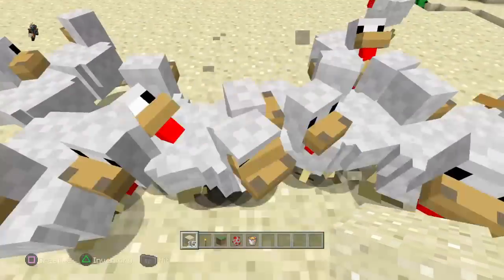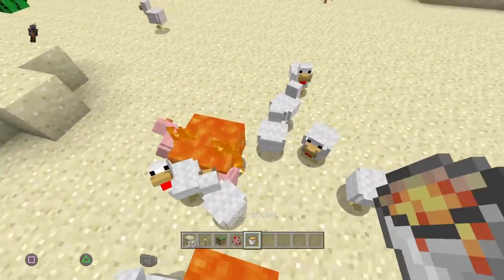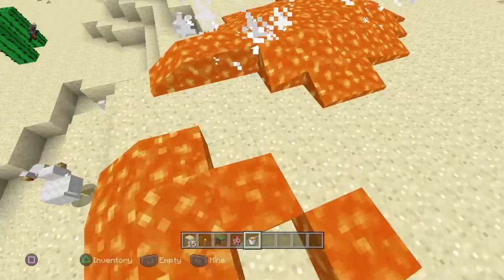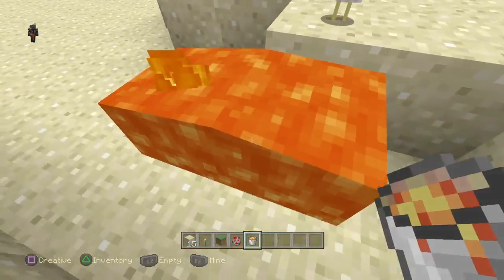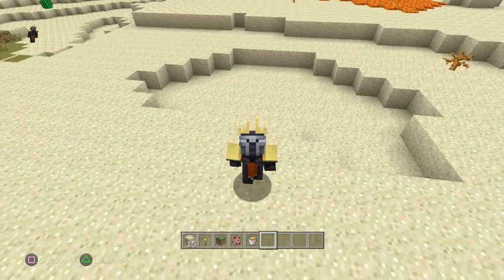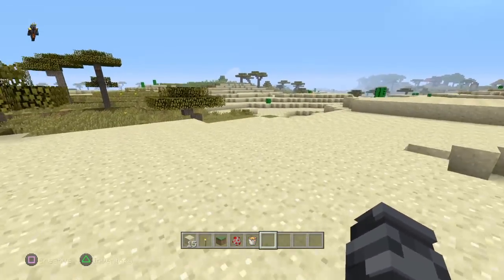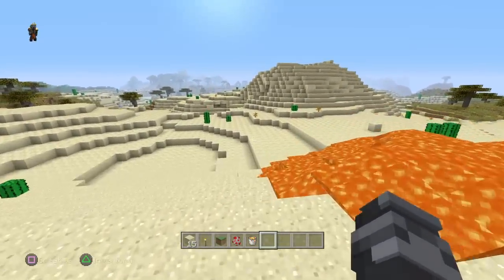You might be asking what happens if you touch it — they're just going to spread out. As you can see there are loads of chickens. Anyway guys, that's how simple it is to make a chicken tornado. Hopefully you enjoyed this video. If you're new to my channel, subscribe and help me out — it helps a lot. Remember to like the video as well. I guess I have nothing else to say, so I'll see you in the next video. Goodbye!